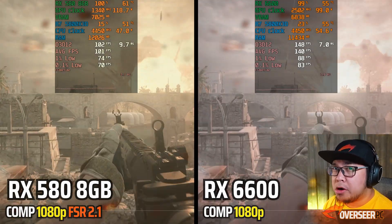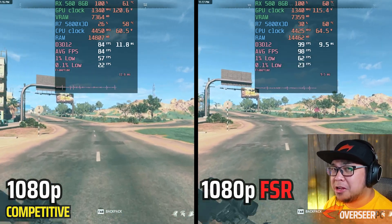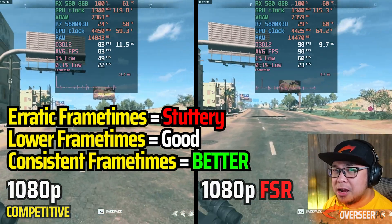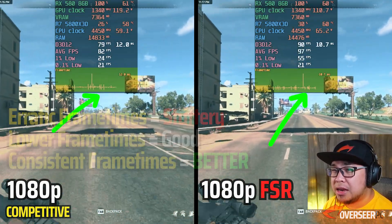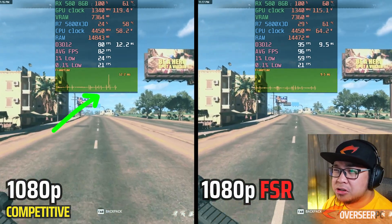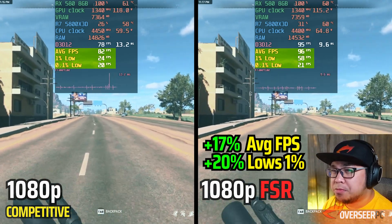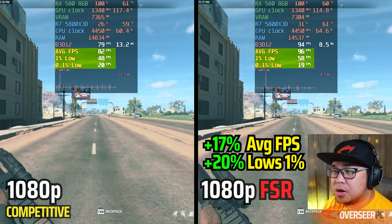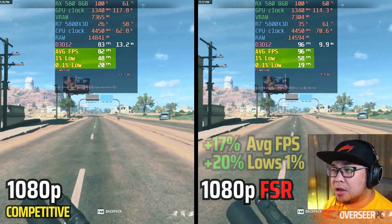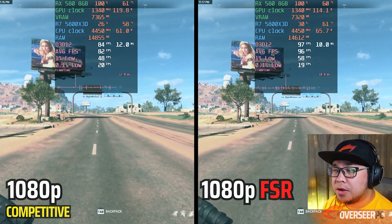Real-world Warzone Al Mazrah — side-by-side of 1080p native and FSR 2.1. Frame times are really bad; you can see a lot of spikes. With FSR 2.1 we only get 96 average fps, 58 for 1% lows, compared to much lower on native. There are heaps of micro-stutters and frame time spikes visible.